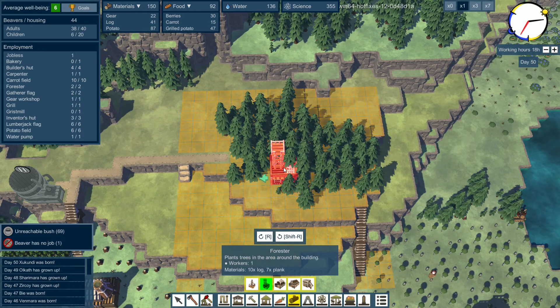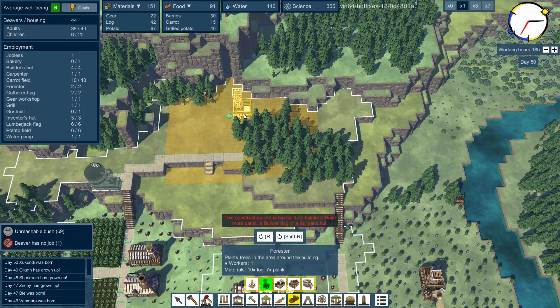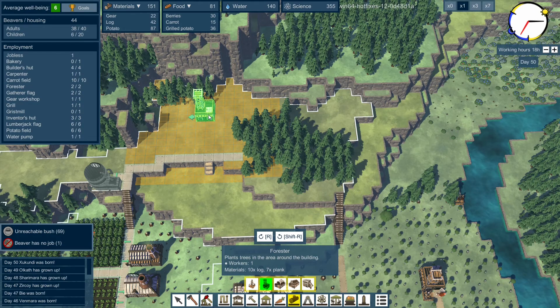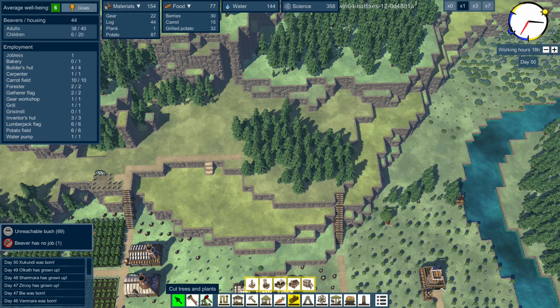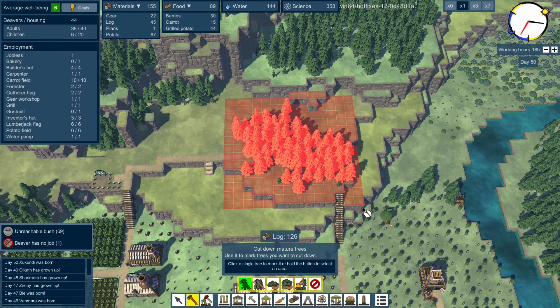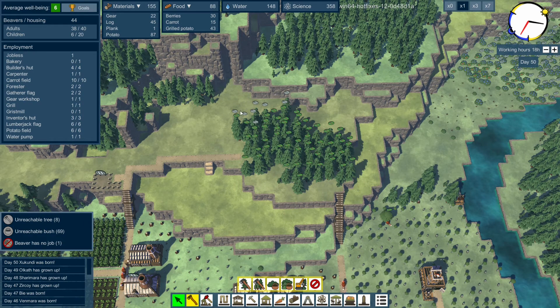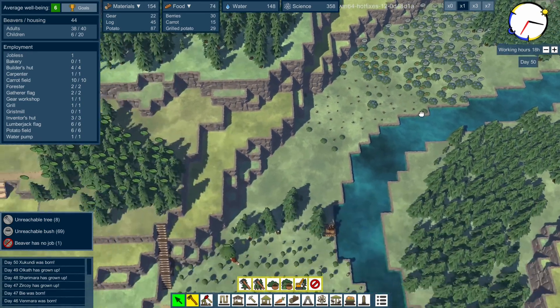Let's get another forester. We want to put a forester in here somewhere that covers most of this area. I can't put it there, so why don't we chop down all of those trees. Some of them are out of range, but that's fine. We've also got lots of out-of-range bushes.